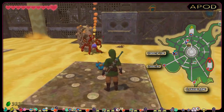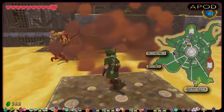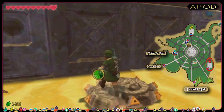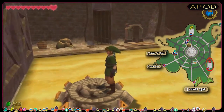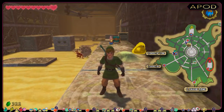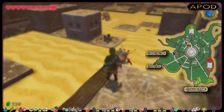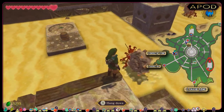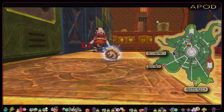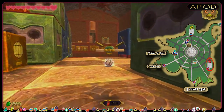You wanna position Link on top of the block to the west in this room as you trigger the timeshift stone. To get there, you wanna knock an ampelous and surf the sinksand on its shell. Using the beetle to get the ampelous egg over the abyss.